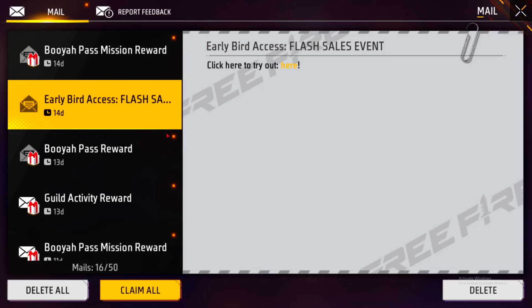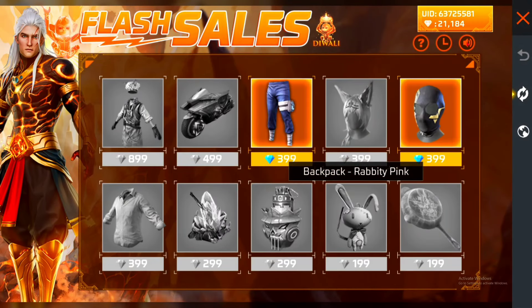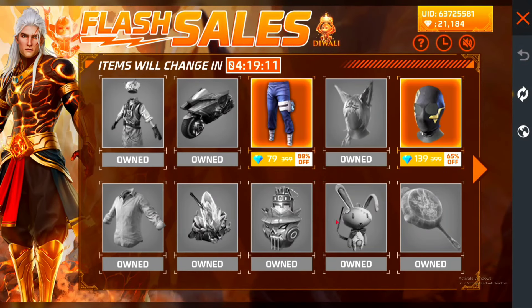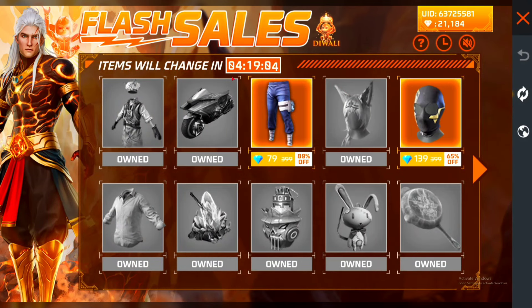Here you will see 1 item at 4 PM and 2 items at 4 PM. There will be 4 money, 10 money, and 4 money, 10 money, and then you will sign this.